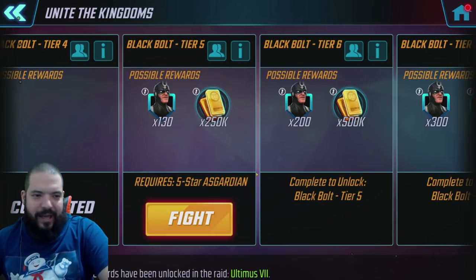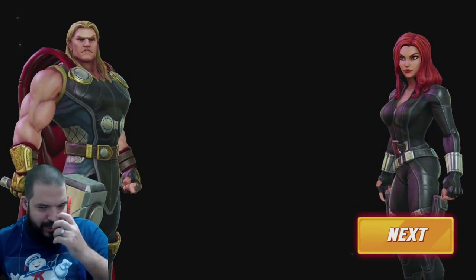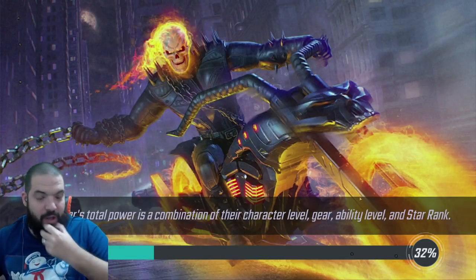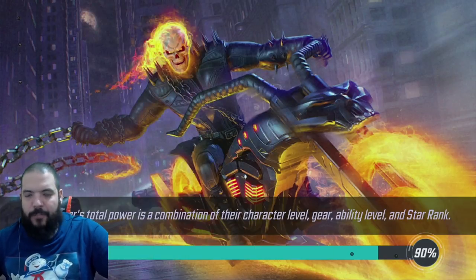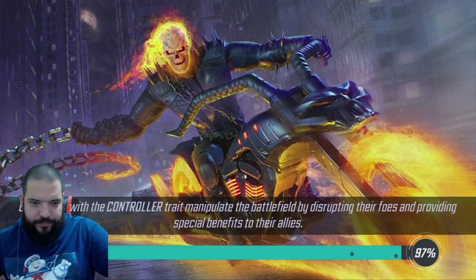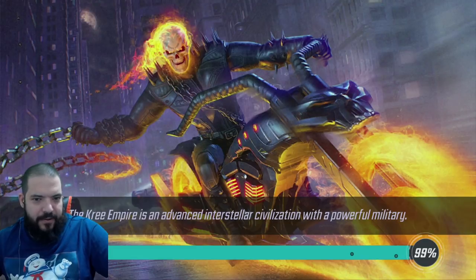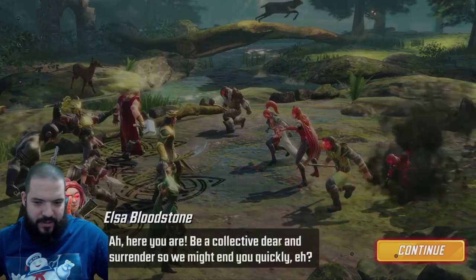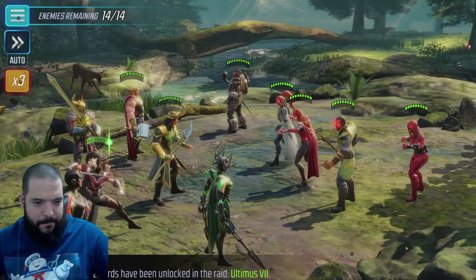This is going to be the unlock — five-star. We can't progress any further after this unfortunately; I'm still missing Heimdall and Sif, and I only just squeezed by with Hela. I'll put my hands up — I spent a lot more money than I wanted to to unlock Black Bolt. A lot more. I'm so excited — let's do it. Elsa Bloodstone in there, boom boom boom.